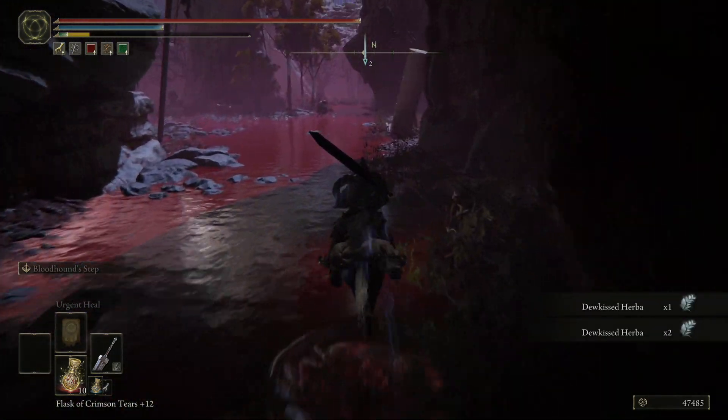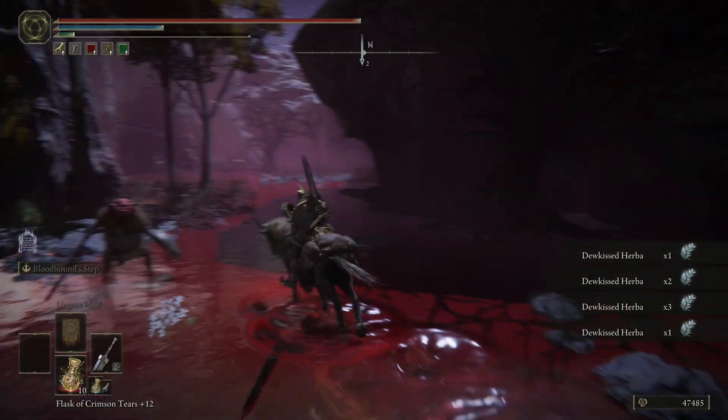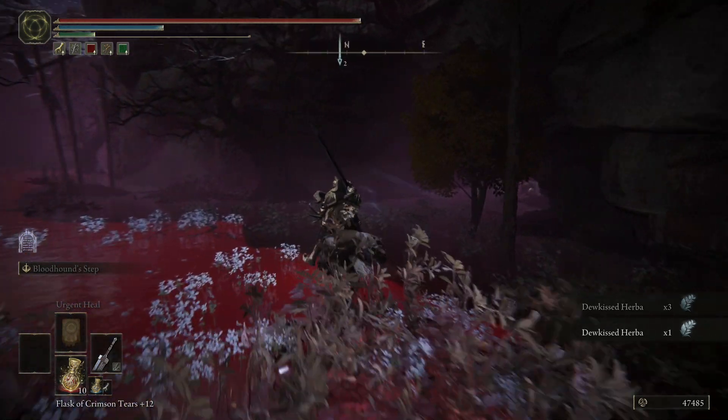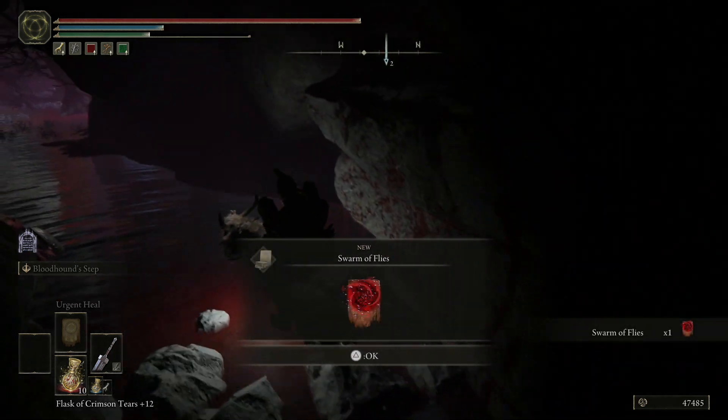We don't want to take the first one. If you haven't been here before, the first one will contain an Ash of War that allows you to heal on hit, which is kind of cool. But we want this second one right here and we're just going to run right onto the end to grab Swarm of Flies.